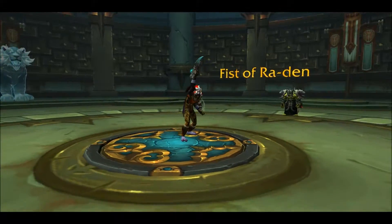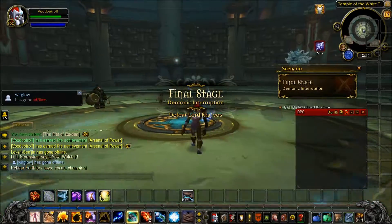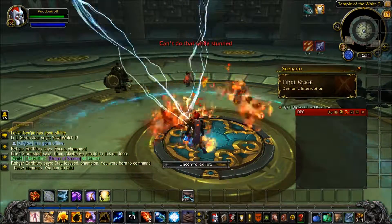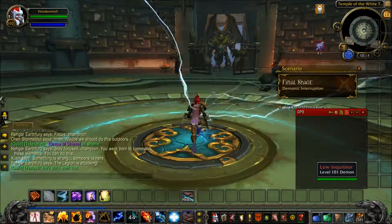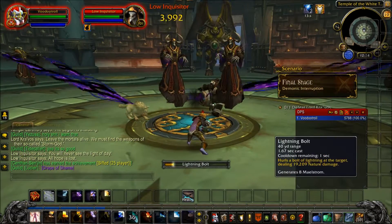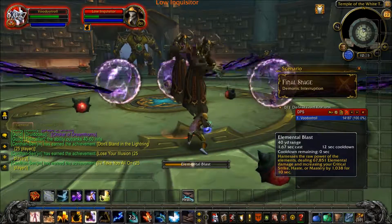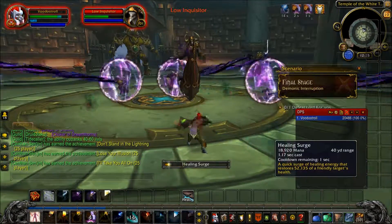There's the weapon! Stay focused, champion — you were born to command these elements. You can do this. Someone is here — the Legion is attacking! Leave the shaman alive. We must find the weapons of their army. I'm scared. The Legion is attacking — we need to save them. But don't worry, I'm a shaman — we'll save you.